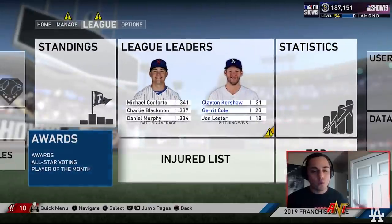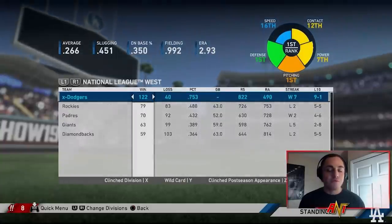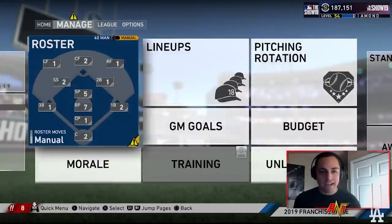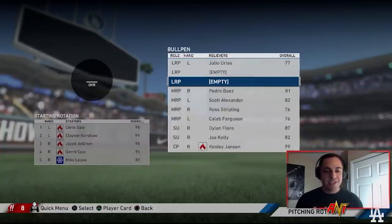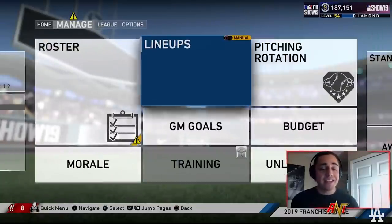We got two Gold Glove awards, a Cy Young, and Delivery Man of the Year. I went with an NL team because they don't have a DH Gold Glove, so it fills the lineup perfectly. We have league leaders including Lindor, and pitching-wise Sale and Cole stood out. Mike Leake had a great year — 17 and 7, low ERA, low WHIP. The bullpen was strong overall, with Joe Kelly being the exception.